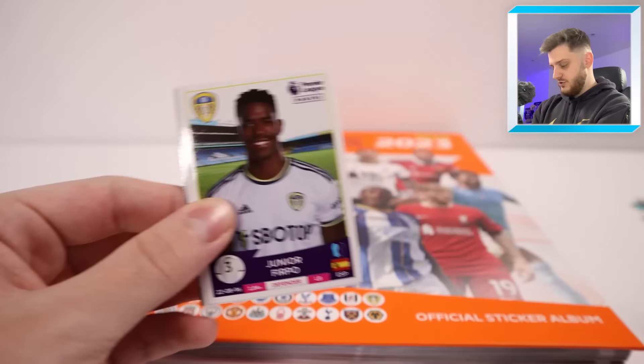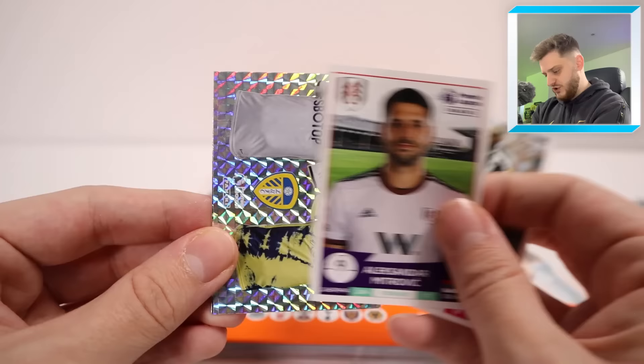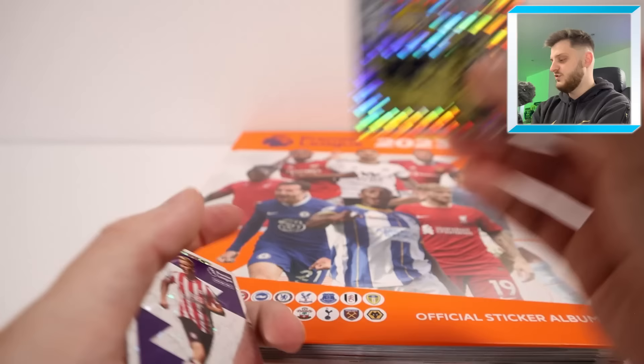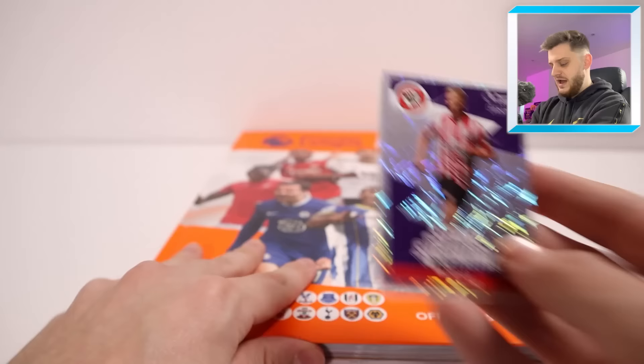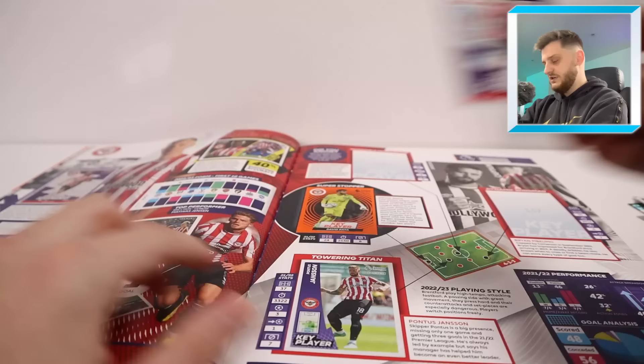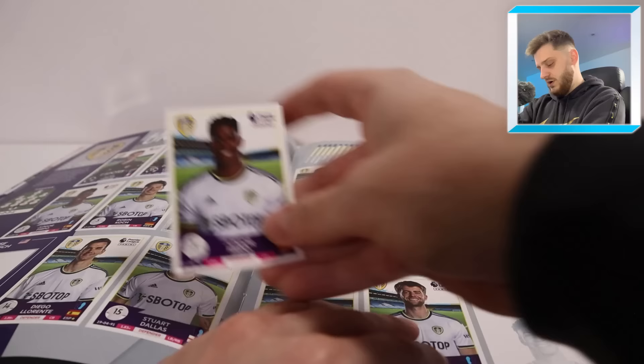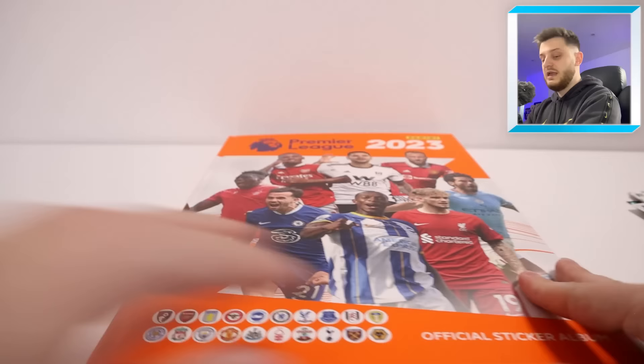Ninth pack: Junior Firpo for Leeds (already got), Joel Ndidi key player (already got), Mitrovic for Fulham (already got — still need four Fulham stickers), the Leeds kits (don't need), and star signing Ben Mee for Brentford (already got). Two packs in a row with no stickers needed — that is upsetting.